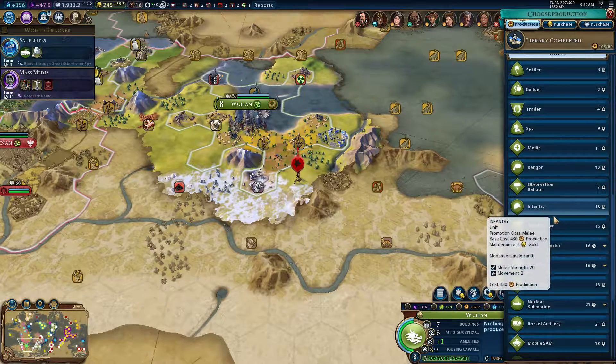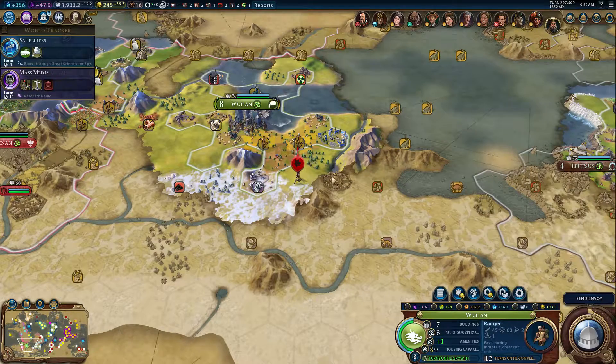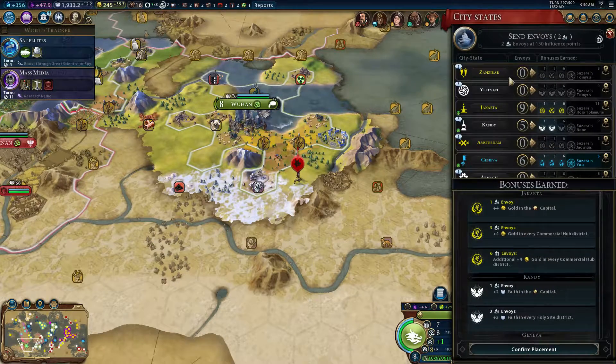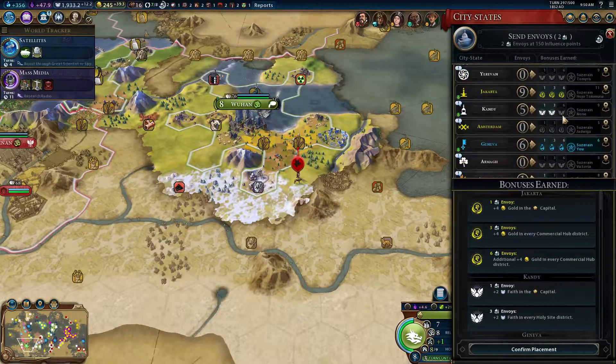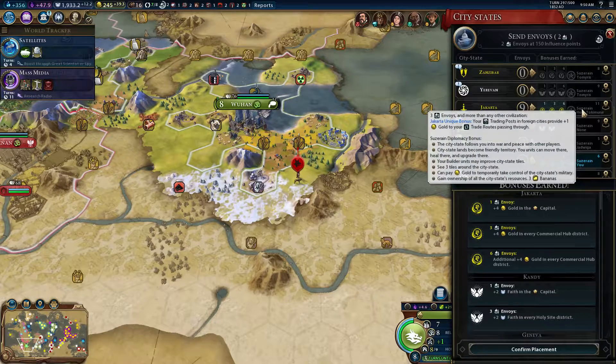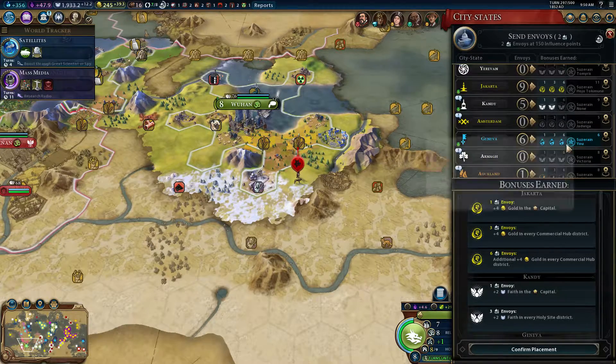Maybe I can't afford to just buy it — we're not making as much money per turn as we used to. It has a range — yeah, let's do that. We get to send two envoys. Are we still suzerain? We are still suzerain of all the science ones — that's good.